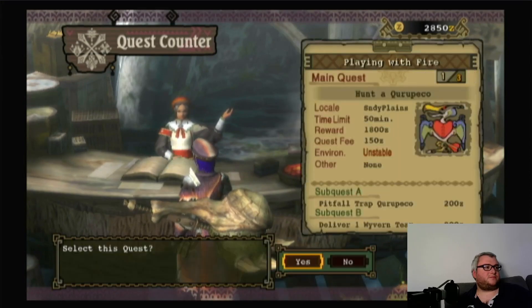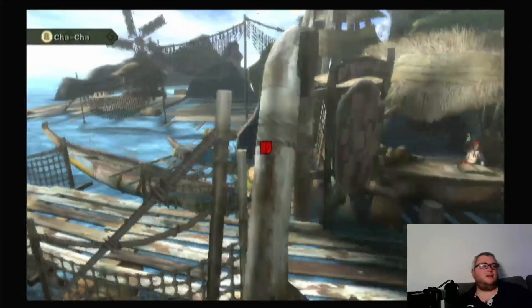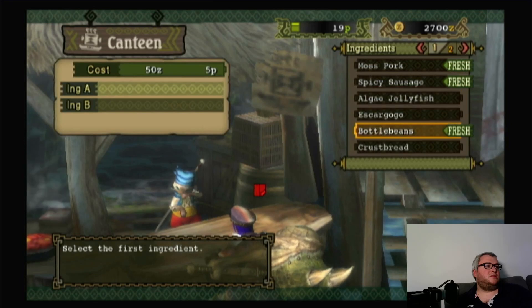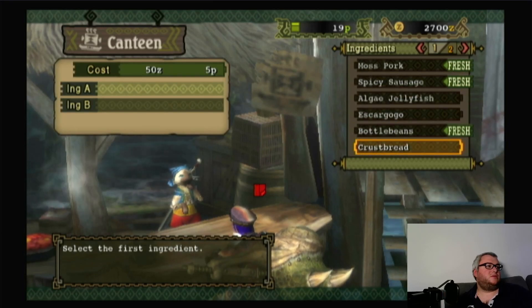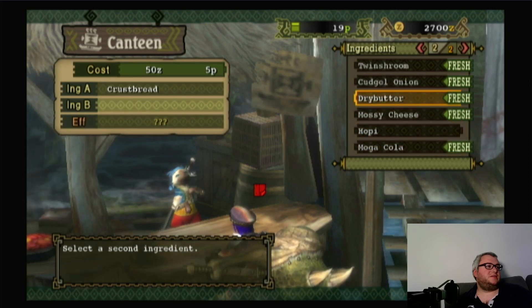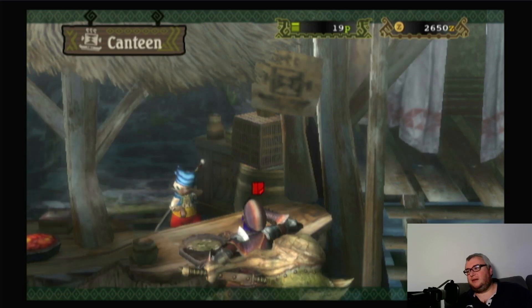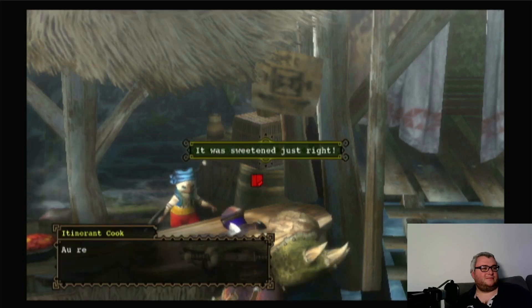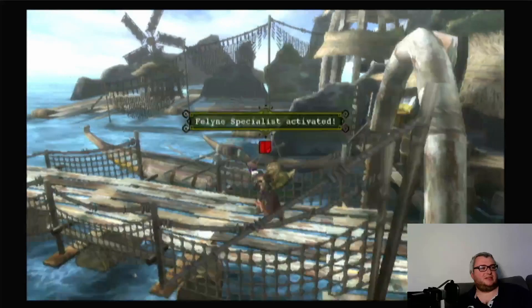We're having this quest - Playing with Fire. Let's try out some of this. Crust bread, add dry butter - that should work. Let's fry it. Health increased, defense increased. Good, let's depart on our quest.